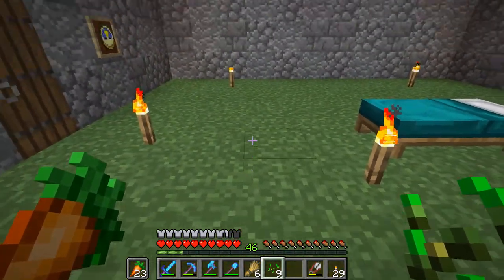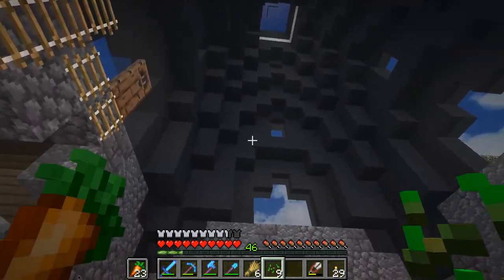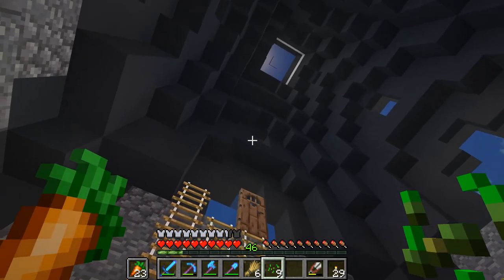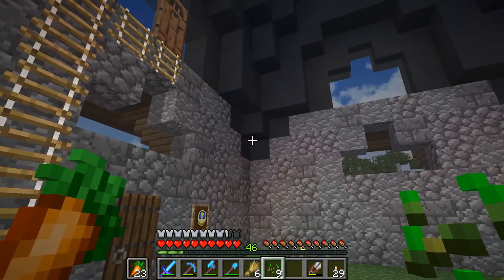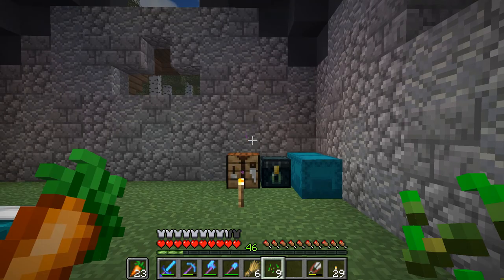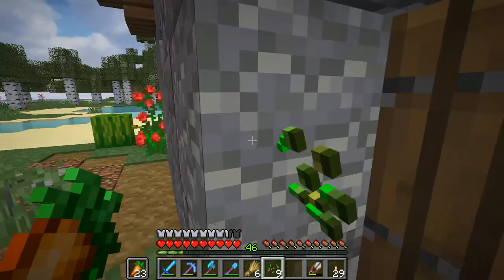Look at this skylight — beautiful! I want three floors as I said in the last episode: one here, one there, and one right about there. That's probably fine. We have a plan, we have something to do — we have to clean up this mess.